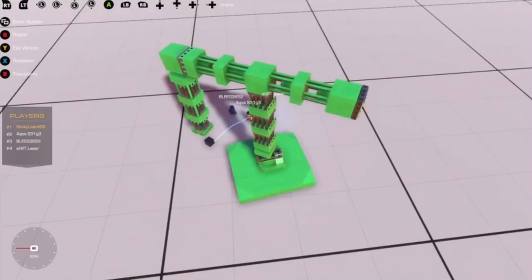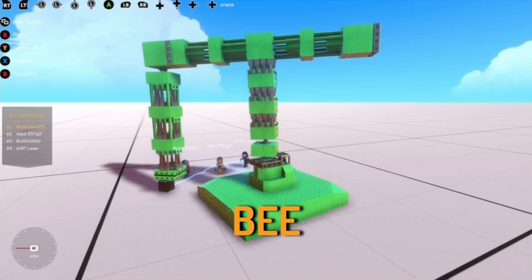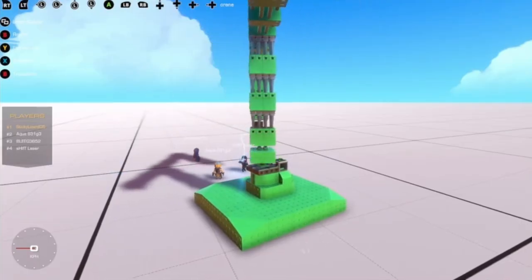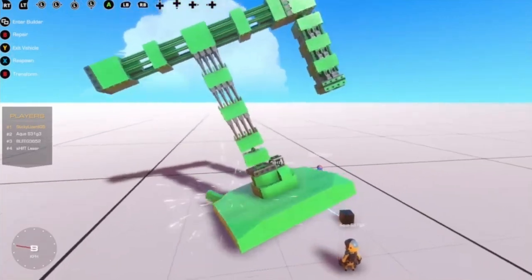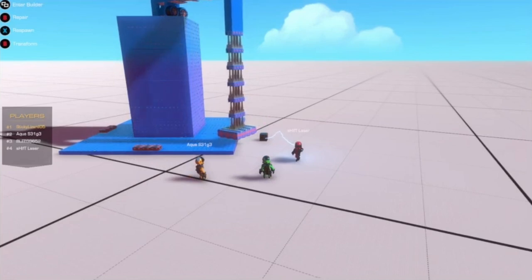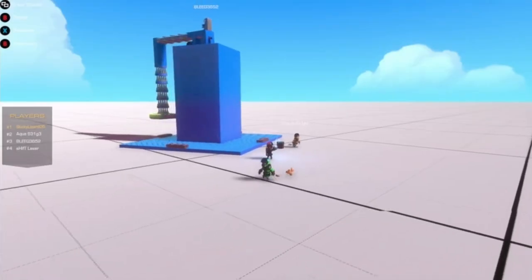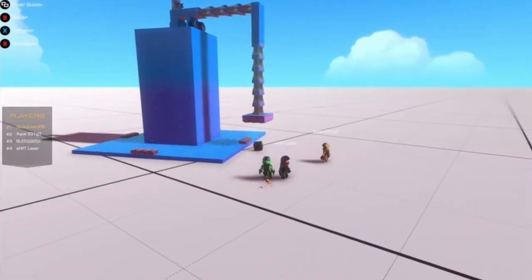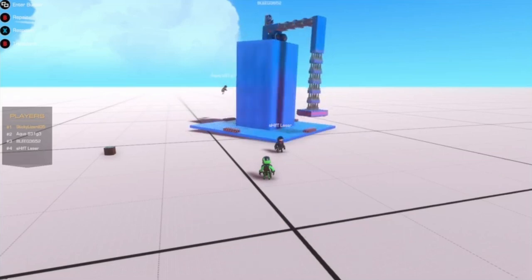The speaker slowly lowers and raises the crane, managing the many controls. After some difficulty with positioning, the speaker is unable to pick up the level one block — ruled not successful. The scoring system: very successful gets three points, semi-successful gets two, and not successful gets one.